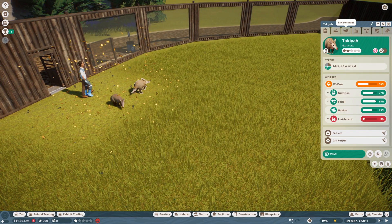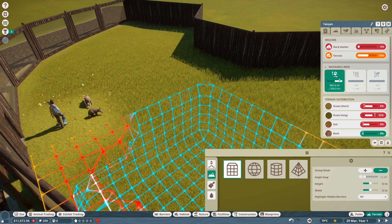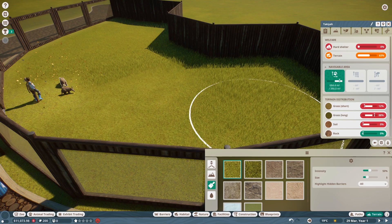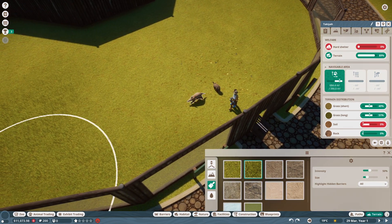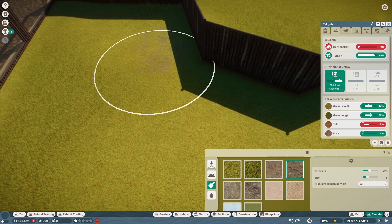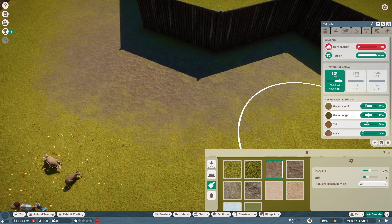These guys are probably not going to be too happy right off the bat — they don't have anything they actually need, and enrichment is terrible. But what I'm really interested in right now is the habitat. We want to adjust the terrain in here — we need more soil and more short grass. So we'll go to painting, add some short grass, maybe a little longer grass in the front, and some heavy soil in the back with light soil around the edges. That'll balance it out quite well.